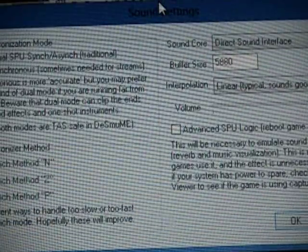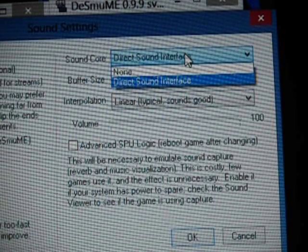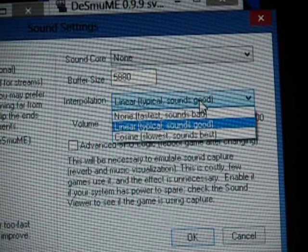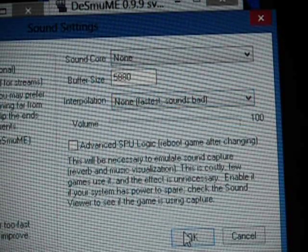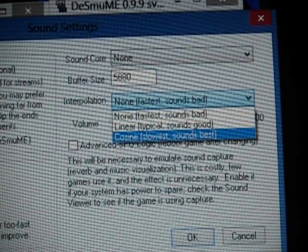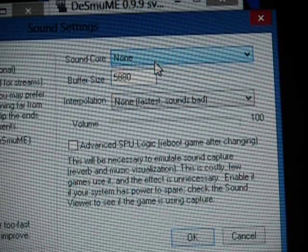You're going to go to sound settings, and right here where it says DirectSound interface, you're going to press none. And where it says linear typical sounds, you're going to press none. You could leave it on linear if you like sound — sometimes it makes it slower, sometimes faster, who knows.